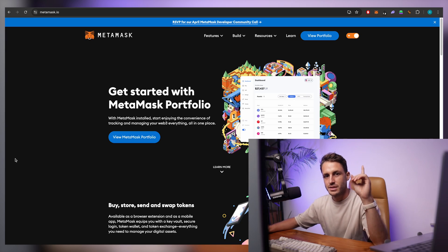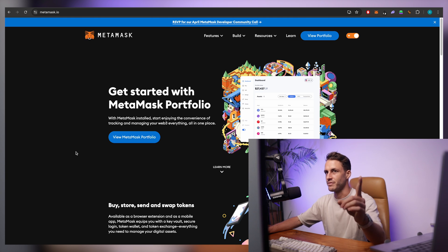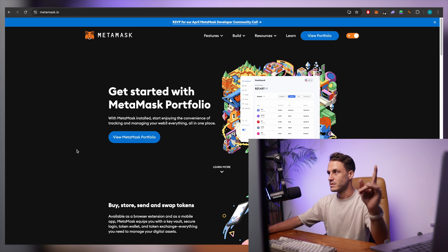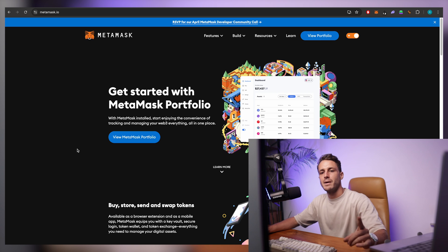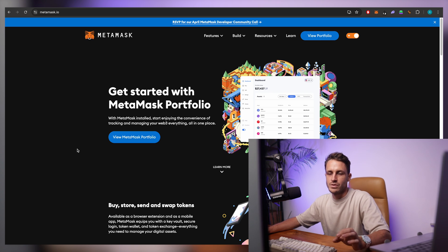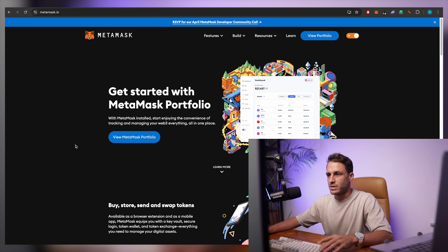The first step is you need to have a MetaMask wallet extension inside of your browser. You can do that on most browsers but I'm using Brave this time around. If you do not have MetaMask, head over to metamask.io and install it on your browser.